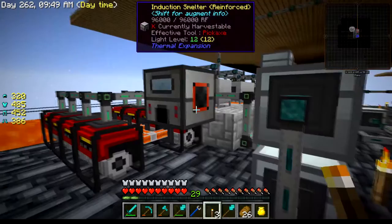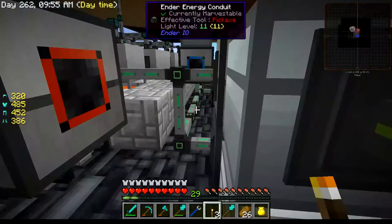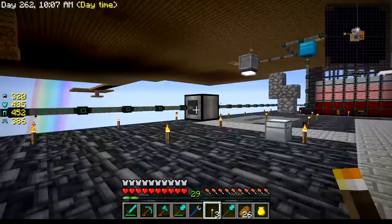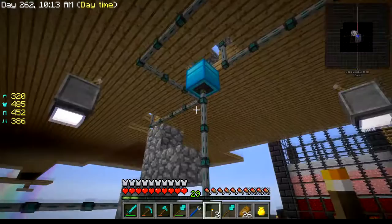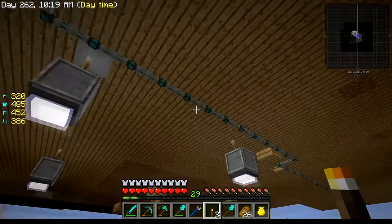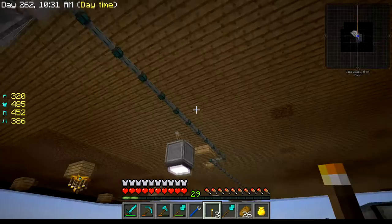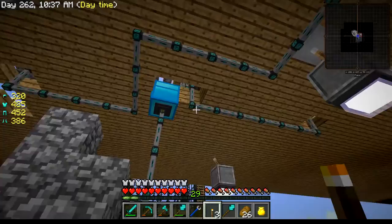I was making more ender energy conduits because I needed more of them. The reason I needed more was so I could run this line right here going to this crafter, which goes up to this chest. These lines right here — this is my cobble line. My cobble generator is right there and it sends all the way over to there — it's absurd. I need to fix that.